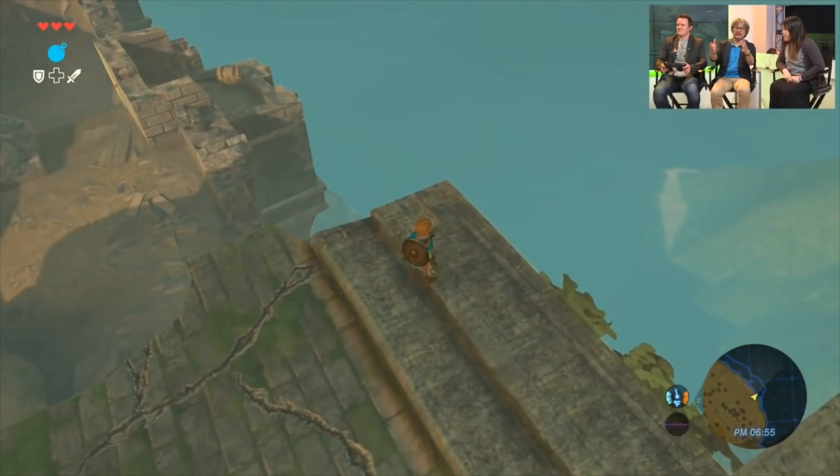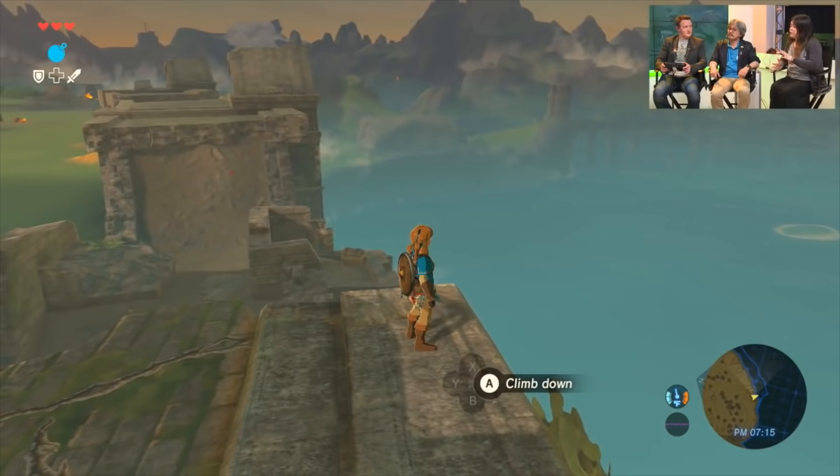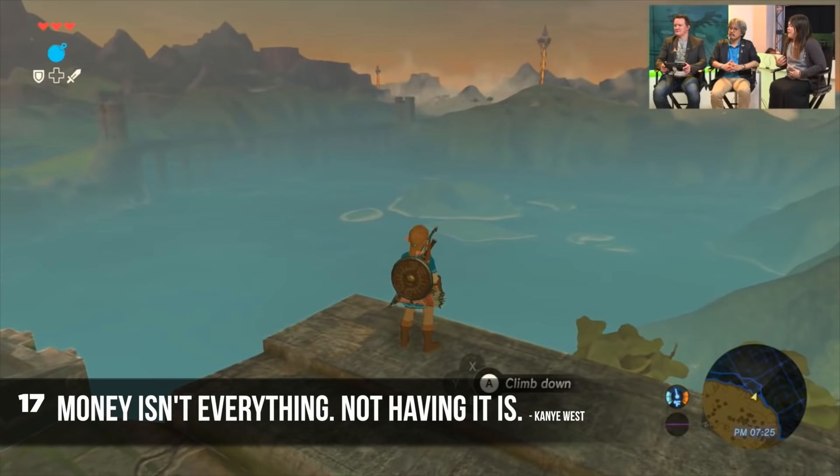Holding right on the D-pad is going to bring up a weapon selection screen, but there's no hot-swapping of weapons. This is still great though, so you don't need to hit Start and go to your inventory every time you want to change your weapon. There are wild fairies — you need to sneak up on them, but you don't need a bottle. They just go into your inventory, and if you die during battle they'll revive you.